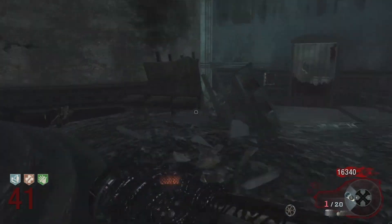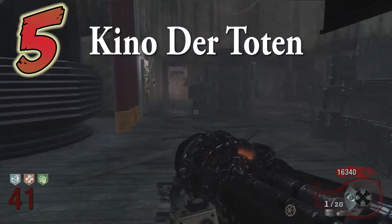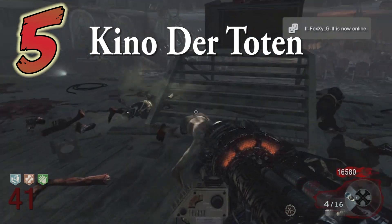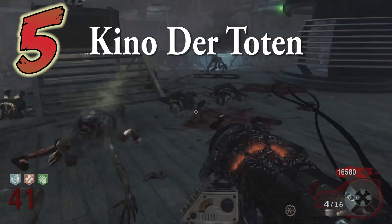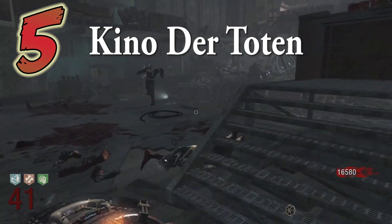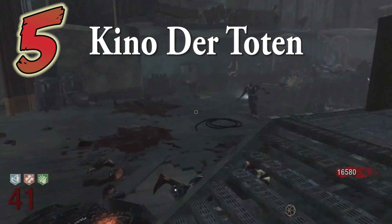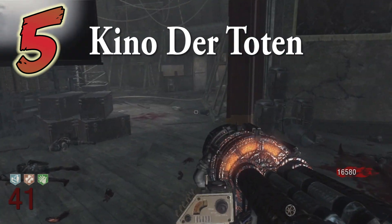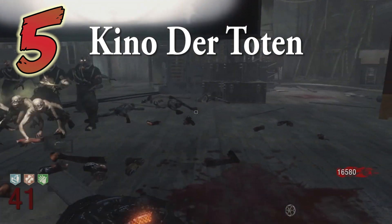Starting off this list in the number 5 spot is Kino der Toten. Now this map at first glance doesn't seem that easy, but once you obtain the Thunder Gun and the stage to train, nothing can stop you. The Thunder Gun can bail you out of nearly any situation, and on the stage you have so many options when training. As long as you don't open that one door, you'll have Juggernog right at your disposal at the end of the walkway if you happen to go down. There are also traps left and right to use in case you become low on ammo, and you have the teleporter just in case you need to escape.